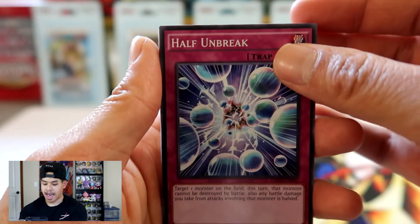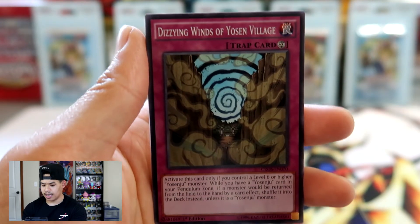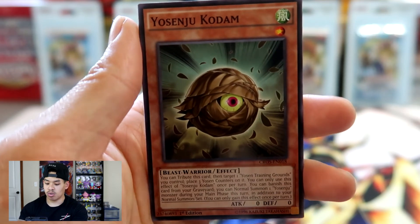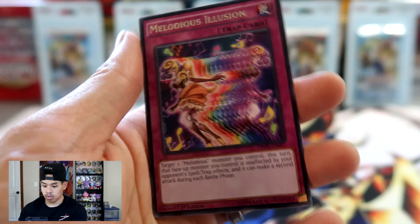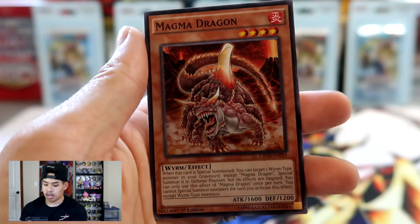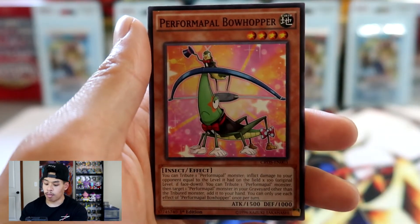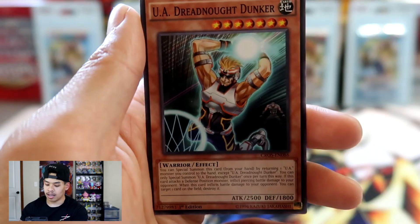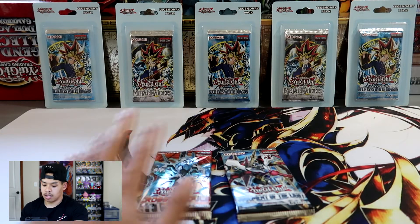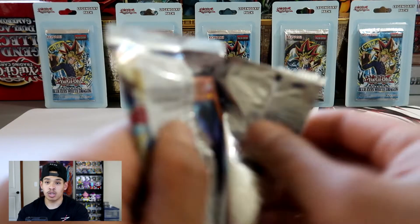Here we go — Cross Souls. We got Half Unbreak, Fluffal Sheep, Dizzying Winds of Yosen Village, Yosenju Kodam, Melodious Illusion — that's a trippy looking card — and a Magma Dragon, very cool looking. Cybernetic Fusion Support, Perform Pal Bowhopper, and UA Dreadnought Dunker. Two packs left guys. Judgment of the Light — can we pull an Ultimate Rare? We got two more chances, let's see if we can do it.